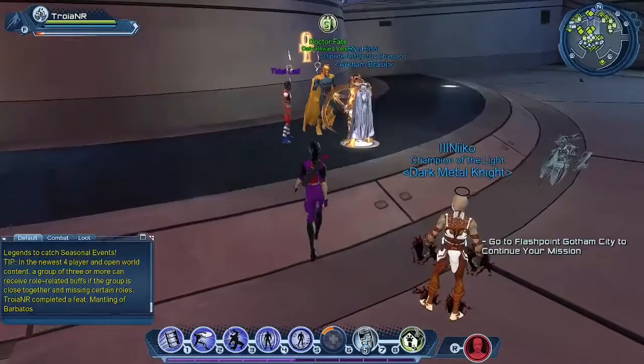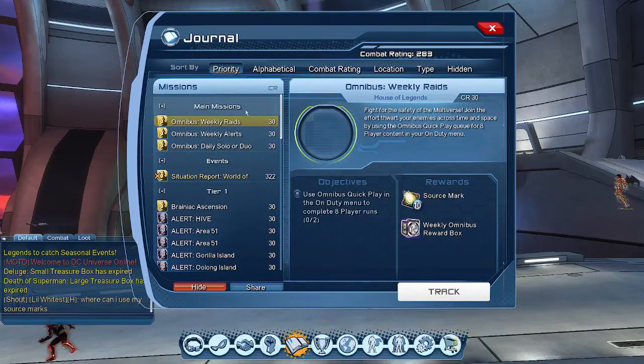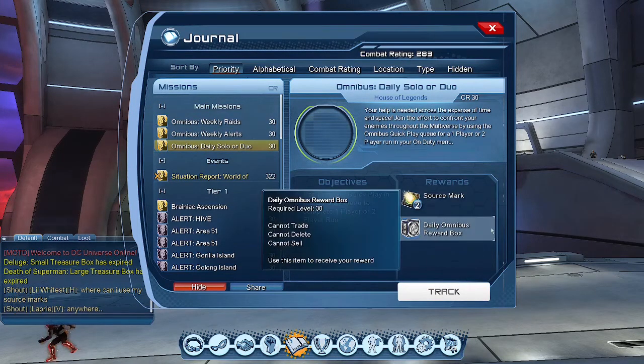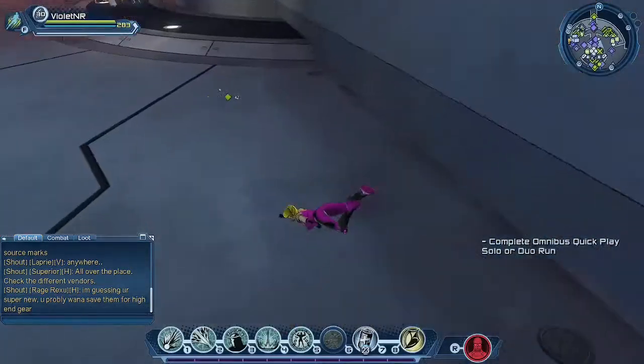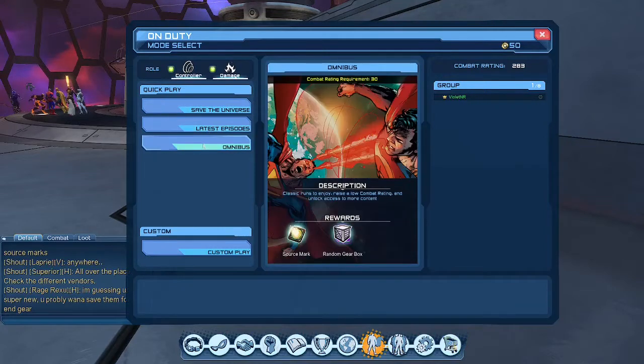I'm going to switch over to my villain account to show you what Calculator looks like in battle. Once you beat the game, you'll have main Omnibus missions — weekly raids, weekly alerts, and daily solo or duo — and you'll get source marks and reward boxes. I can show you what the on duty menu looks like once you've beaten the game. On my villain account I have Save the Universe, the latest episodes, and the Omnibus. My combat rating is 283.